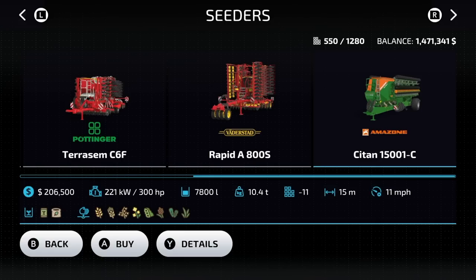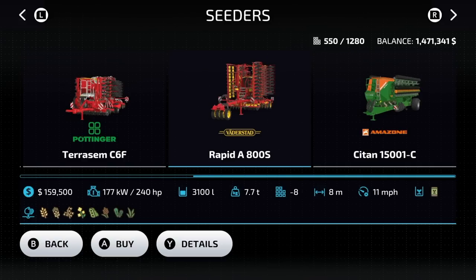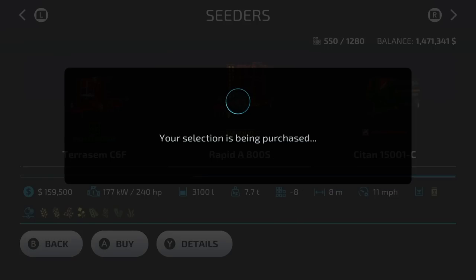I'm thinking we go for the Vaderstad Rapid A — this will do direct drill so we don't have to seed every time. We do have fertilizer now and it's super fast, so we really don't need the fertilizer attachment. Two of the Vaderstad is 320,000; the other option is about 407,000 — it's a whole lot more, and we're using a lot of slots.